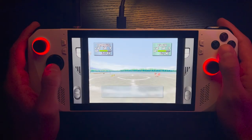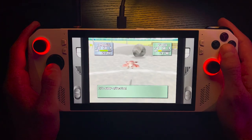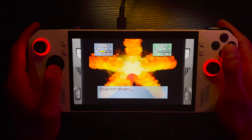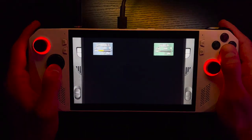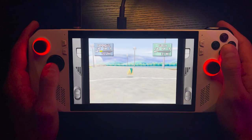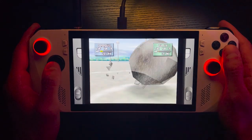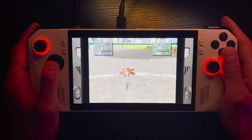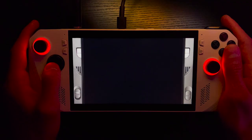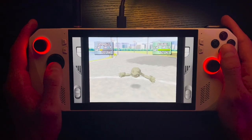I bought an RG35XX, I think — it basically looks like a Game Boy, very similar to the MiU Mini if you know what that is. I've started playing some Game Boy, Game Boy Color, and Advance games recently. Getting the ROG Ally has been the first time I've really messed around with N64 and GameCube emulation. I eventually want to get into PlayStation, Xbox, and maybe even some Switch games.